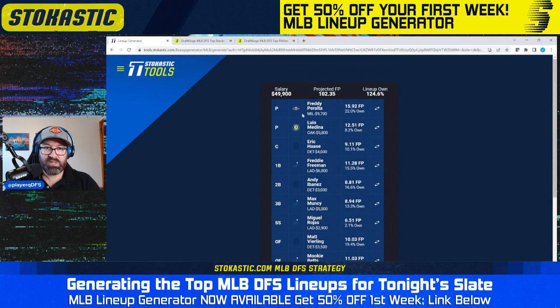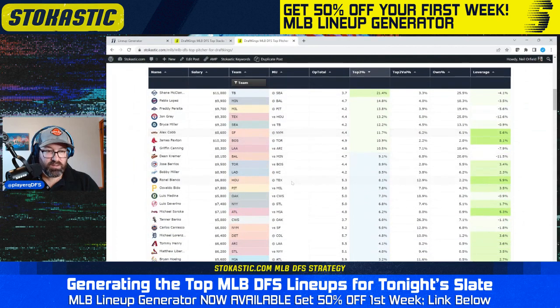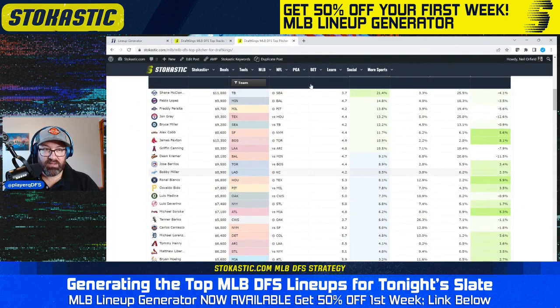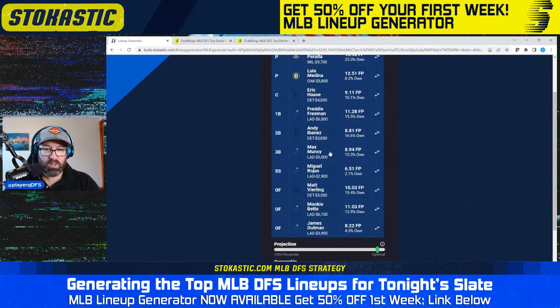Starting by looking at the top pitchers — we have Peralta and Medina. Freddy Peralta is third overall in top two pitcher odds with a 14% chance of being a top two pitcher. Medina is pretty middling in terms of top two pitcher odds, 7% chance of being a top two pitcher at 8% ownership, but with a 19% chance of being a top two value pitcher, which allows you to pay up for some bats. Kind of a nice balance there. That's the nice thing about this tool — every lineup is going to be balanced in a way that should be long-term profitable.